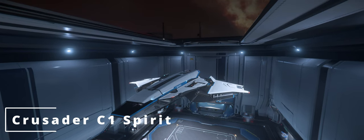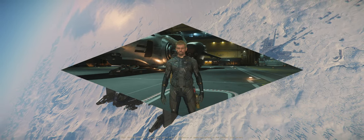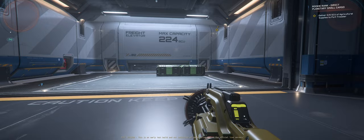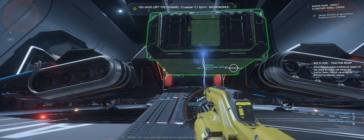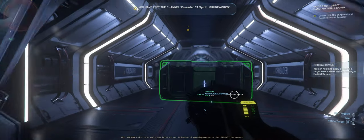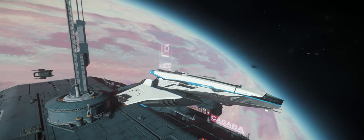Today we will be comparing the Crusader C1 Spirit versus the Drake Cutlass Black in the role of the small to medium cargo hauler in Star Citizen 3.24. With the 3.24 release gone live, most of us will soon be knee-deep in cargo hauling, so naturally I wanted to take a look and compare some of the ships we will be flying. Note that I didn't want to review the starter ships, as the choice of these is sometimes dictated by the game package we purchased or by the game loops we think we will play.